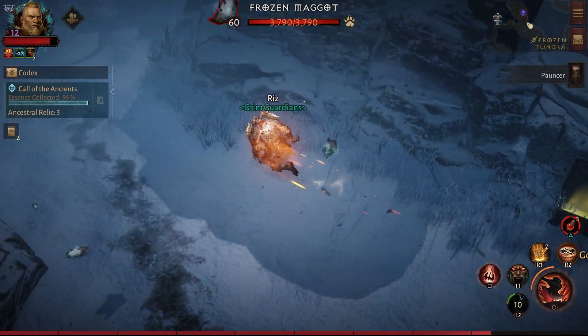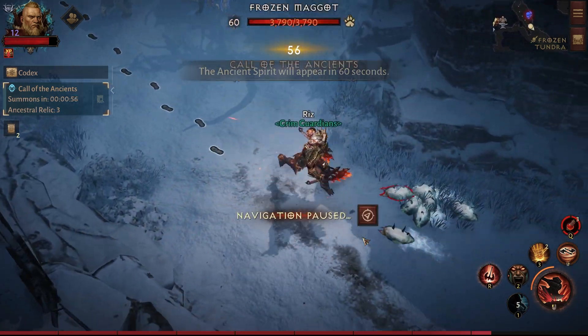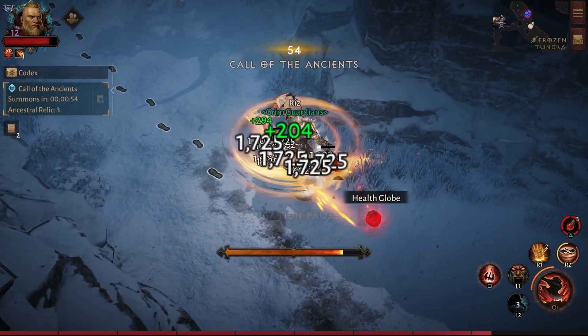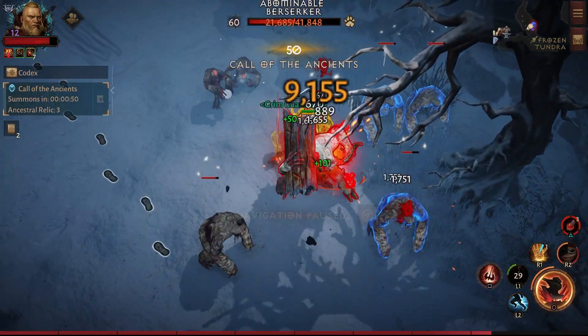Once the bar gets to 100%, if you're already in the zone you'll get a prompt asking if you want to travel to the Call of the Ancients. This will begin auto-navigating you there, but you'll still have about a minute to finish a quick event or monster kill on the way if you need to.